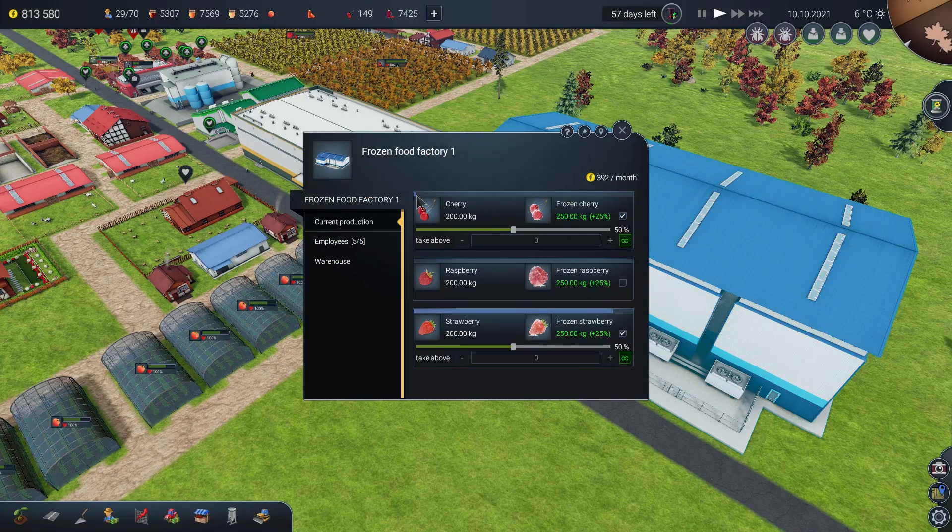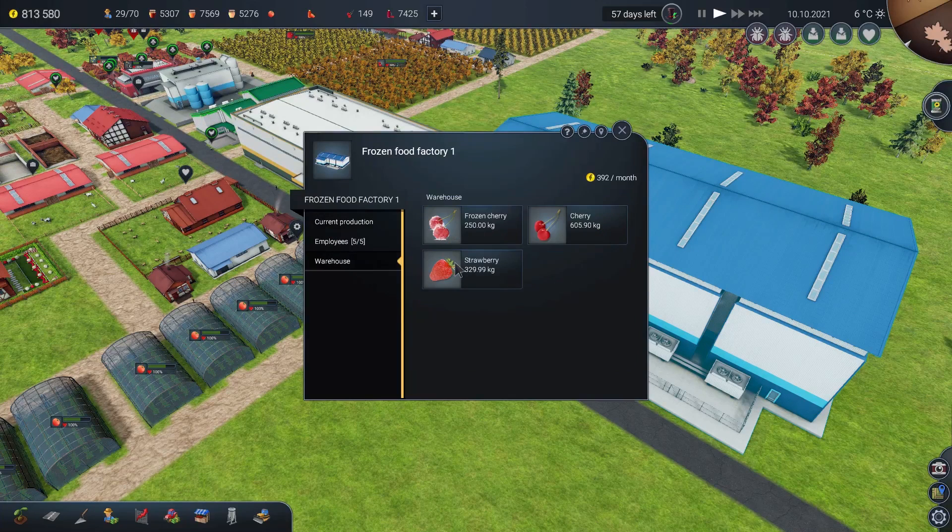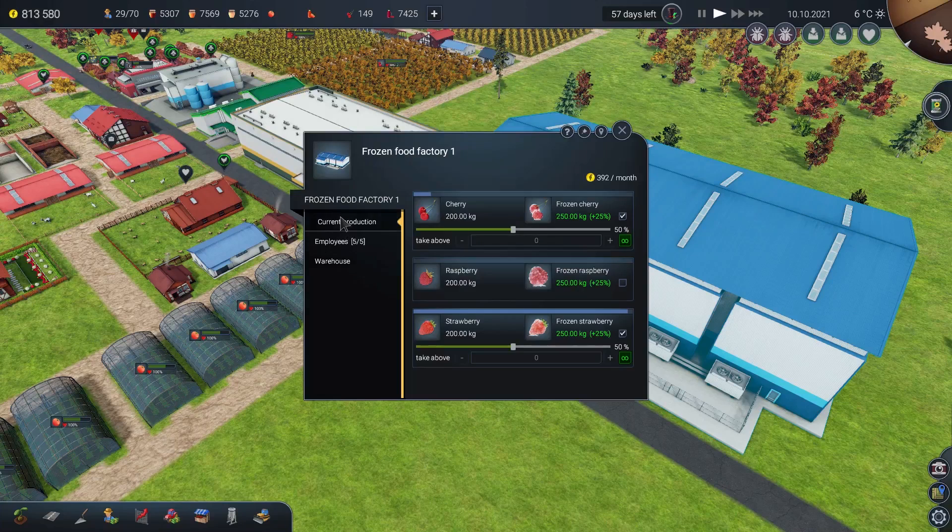Currently they are working on cherries — that little blue bar is totting up — and they are working on strawberries. They've got 605 kilograms of cherries and 325-ish kilograms of strawberries, but that's going down as they freeze them. They take 200 kilograms of strawberries and freeze them, and it becomes 250 kilograms of frozen strawberries.